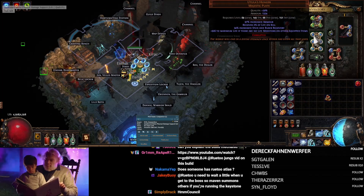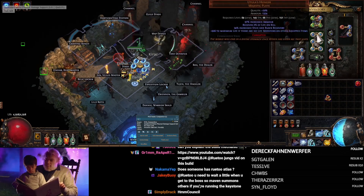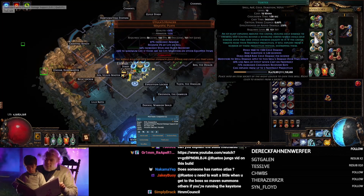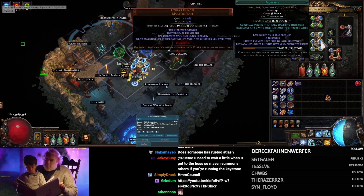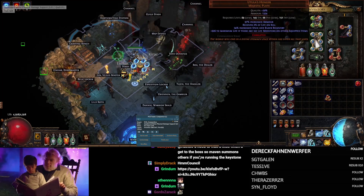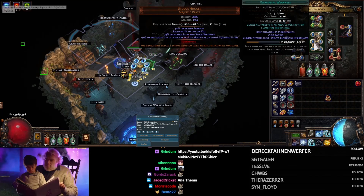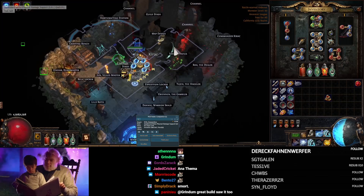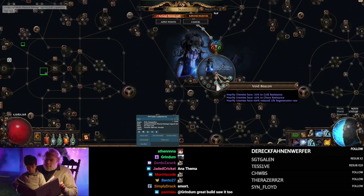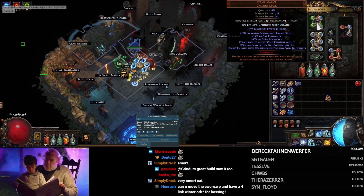We use Anathema and a chest with four curses on Vortex. When we warp around, the Vortex auto-casts and applies three curses on enemies — Enfeeble, Frostbite, and Elemental Weakness. Combined with Occultist, this lowers enemy resistance so much that we can use Eye of Malice to reduce their resistance by another 50%.